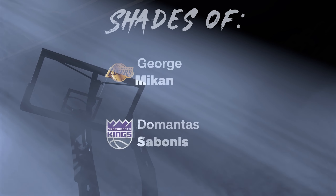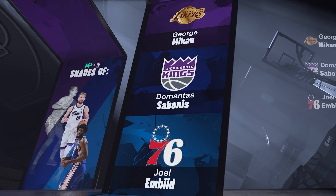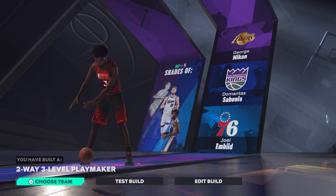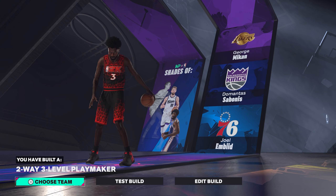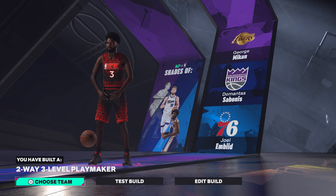I get the shades of George, McCain, Domantas Sabonis, and Joel Embiid for my player comparisons. The archetype I get is a two-way three-level playmaker. All right, that's the build.